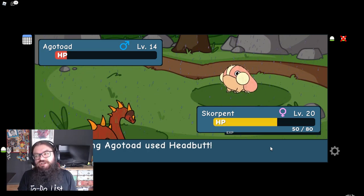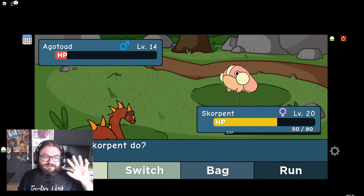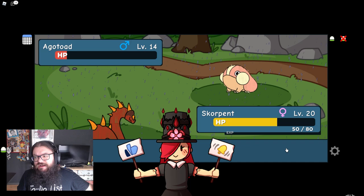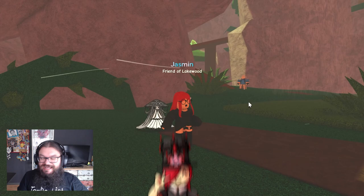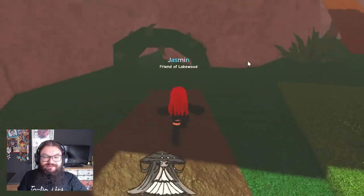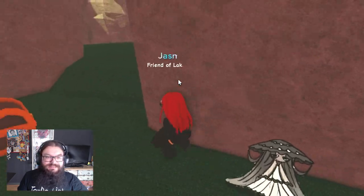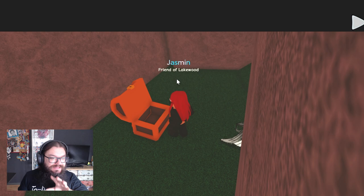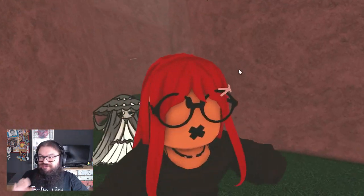I'm not going to show every single trainer — I just thought it would be fun to show the first two, since you're going to fight them yourself anyway. There was actually a chest that I saw over here. Just where you find the second trainer, you've got this vine, and if you go behind that you actually have a chest. Inside this chest is a Wake Up Jelly, which is just nice to have some extra free stuff. So that's where one of the chests is.